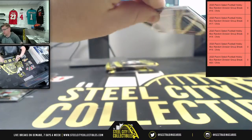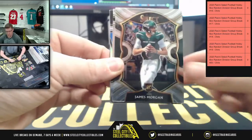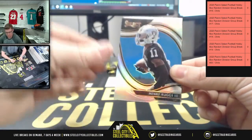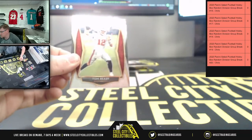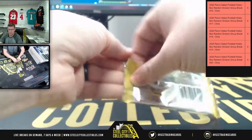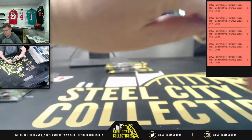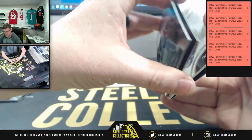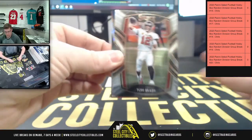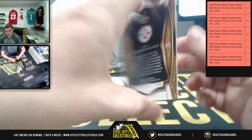The XRC redemptions all get randomized between all spots: T. Higgins, Morgan, Jefferson, Rugs, and Brady. You got Henry, Brady, and David Farland Jr. out of 199.